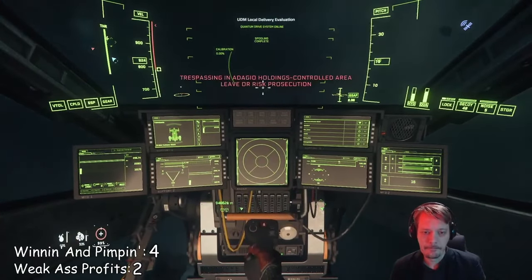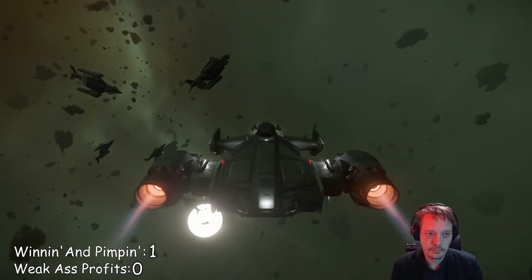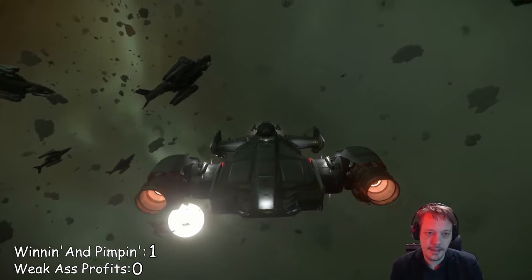Getting a trespass warning is a sign that you're close. Ships seem to be spawning in groups, but some of these are combat ships — this is the only one that's not spinning.